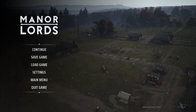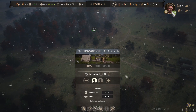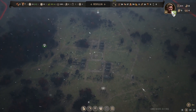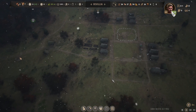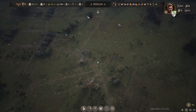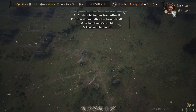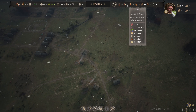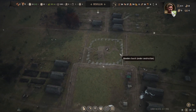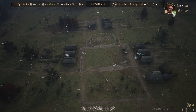I'm going to take someone off of the hunting lodge and put an extra person on the woodcutter's lodge just to ensure we have enough. We have four months of fuel — not bad — and six months of food, mainly berries but also bread, vegetables, and meat. No eggs though — real sad. I think we're going to be okay surviving this winter. We have two families working on the church.